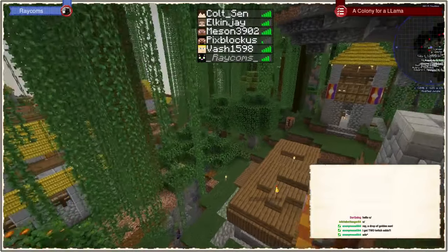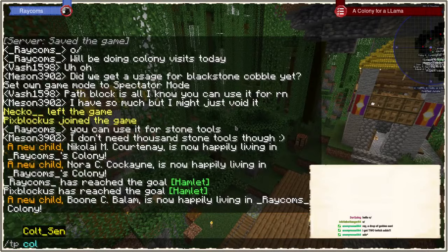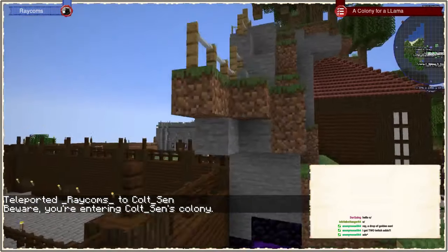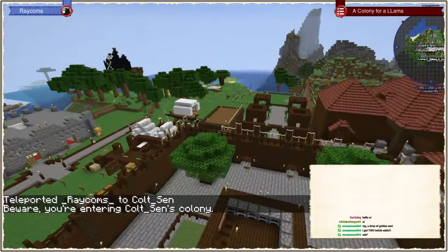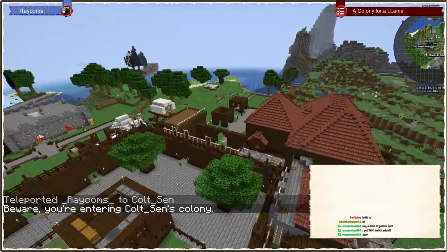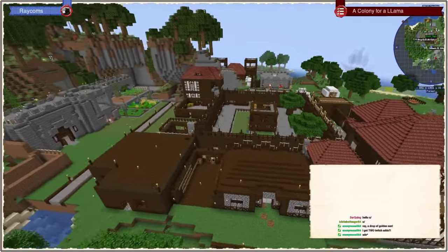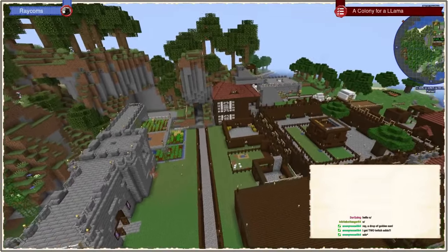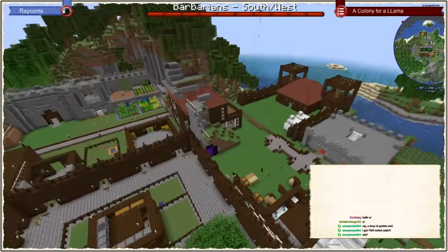First we'll teleport to people that are online. It's going to teleport to Cold Sun — working on a fortress colony. Very nice, it has a bunch of progress as well. They built it inside the mountain kind of. And it has a raid going on.